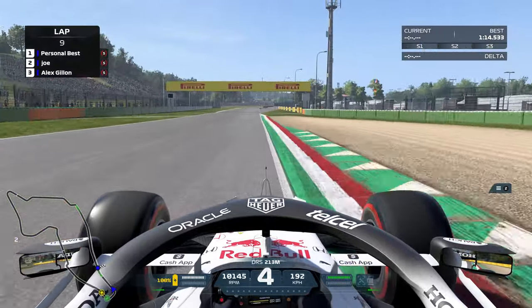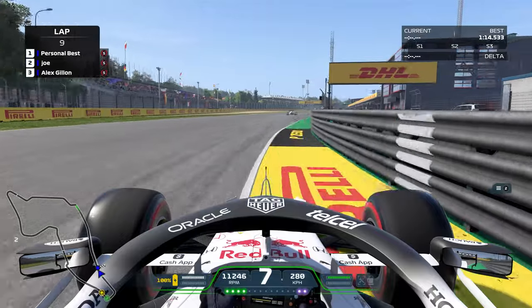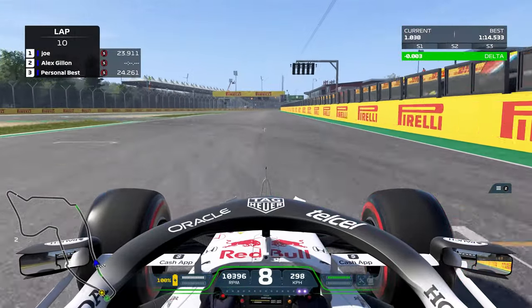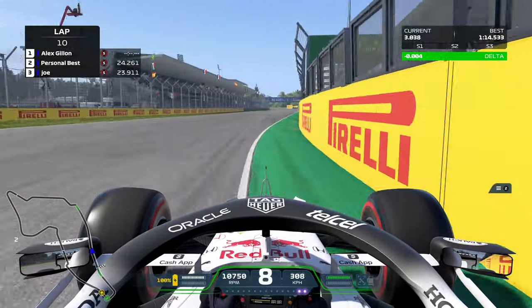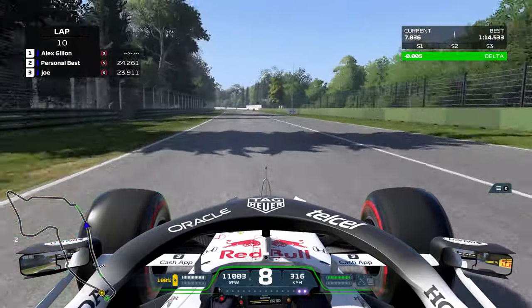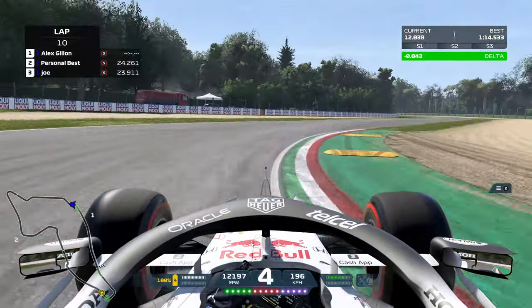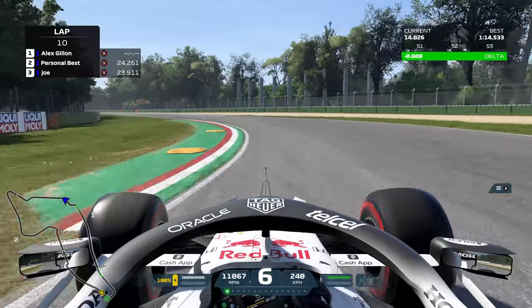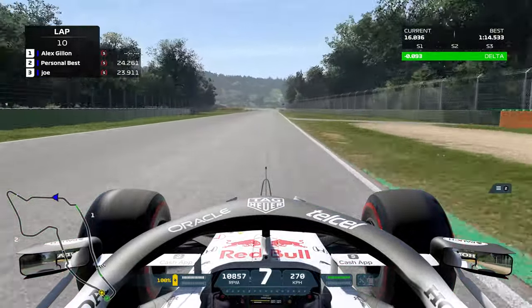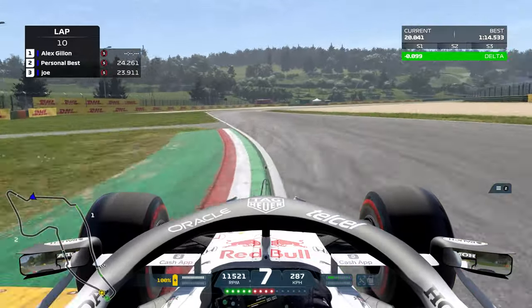Also using the time trial setup — the top time trial setup that some of the eSports guys seem to have been using when they had access to this track. I think they got access a little bit early so they could practice ahead of the season. Coming down the start-finish straight that isn't really very straight, DRS wide open, no problem at all. Braking about halfway between the 100m and 50m boards. I'm actually avoiding most of the curbs — I thought I'd end up all over those sausage curbs, but just completely avoiding them is the best way with this setup.